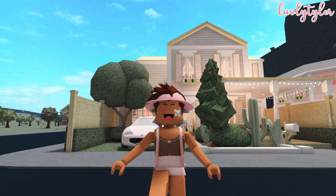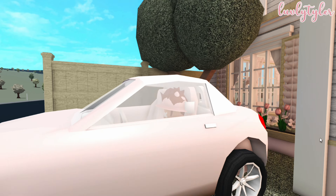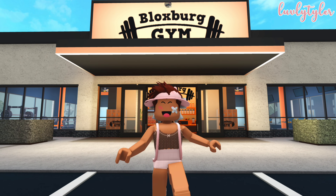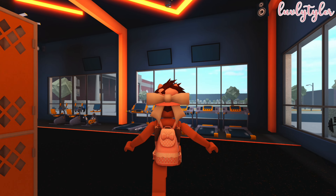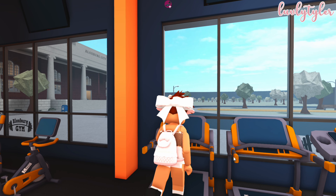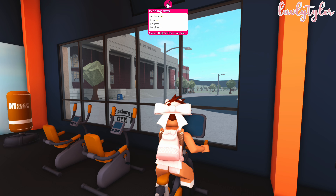The first thing you want to do is head over to the gym. I'm going to quickly do that and be back with you guys. Okay, so I am here at the gym. What you want to do is head over to these treadmills here and run on these, because as you can see they give two pluses in the athletic skill, whereas if you were using this bike it only gives plus one.